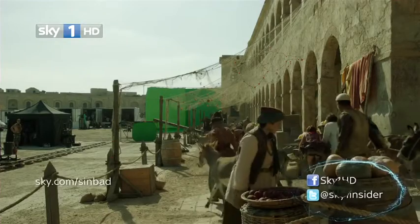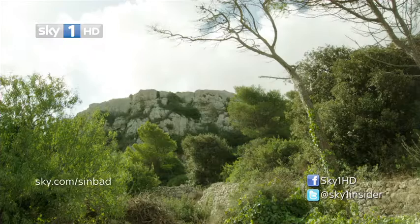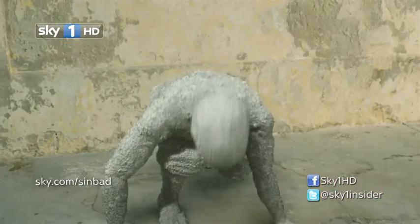We were required in this episode to create the port town that Sinbad and Taran and everybody lands at, and also the Kaimars fortress in the mountains. The main creature we created for this episode was a Gollum-like creature, the Stalker.